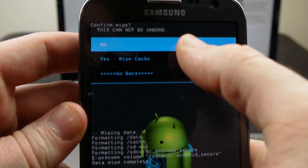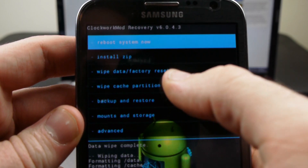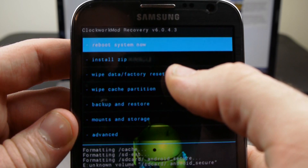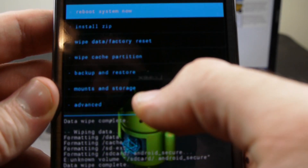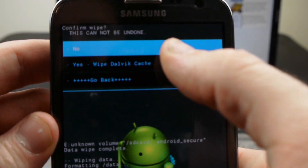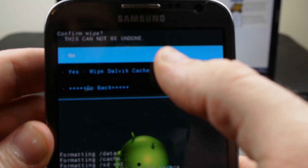Then wipe the cache partition — same thing, I do that three times. Then under Advanced, wipe Dalvik cache, and again hit that three times — wipe Dalvik cache three times.